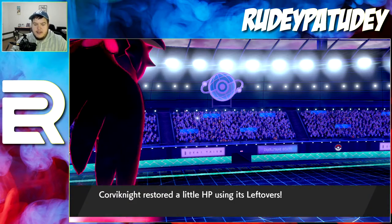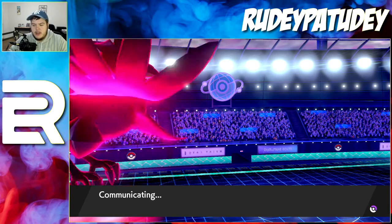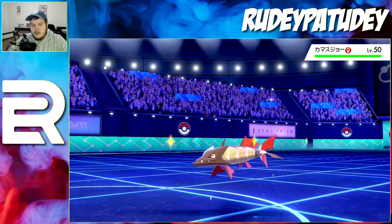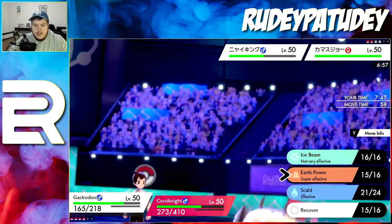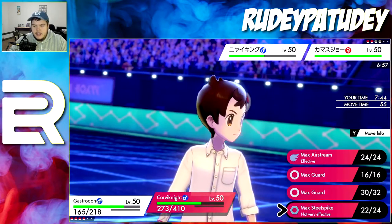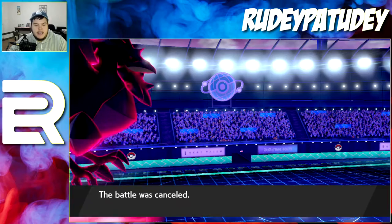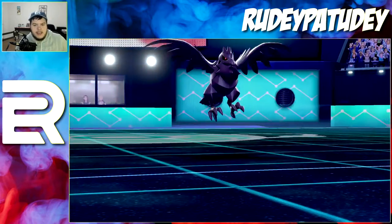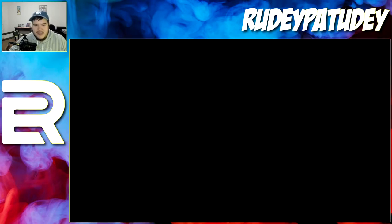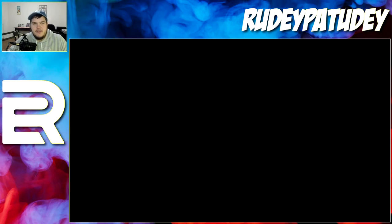He uses Mystical Fire — now I'm good and I can just Roost. With Leftovers, Corvinnight is not going down. I really believe this is my best defense against trick room teams because trick room teams are everywhere and I used to have the hardest time. Now we're just attacking — Max Air Stream on the Beartic. It should be a double knockout... it wasn't, but they forfeited — they knew they were in trouble.